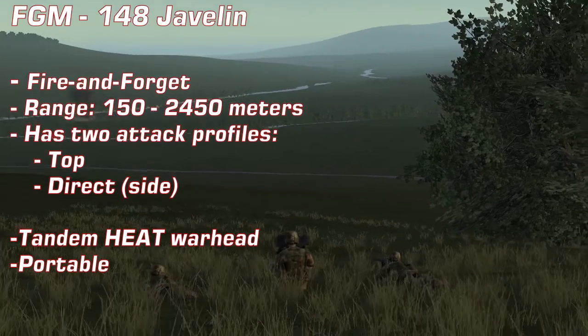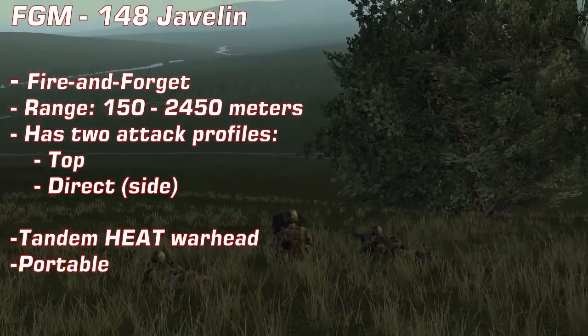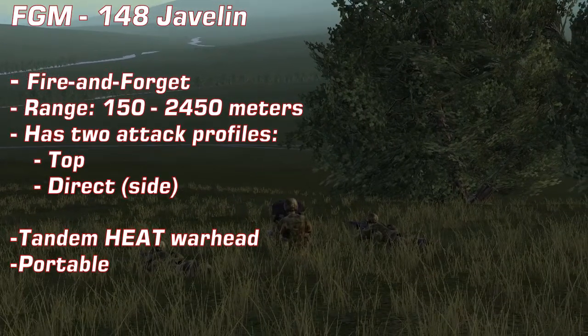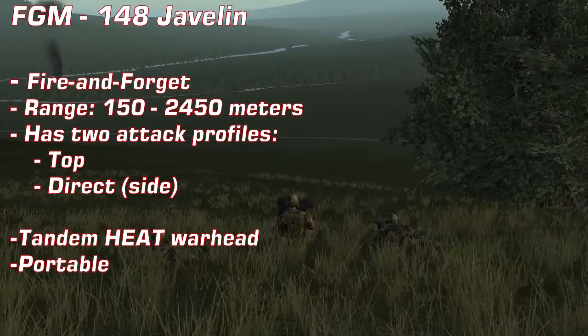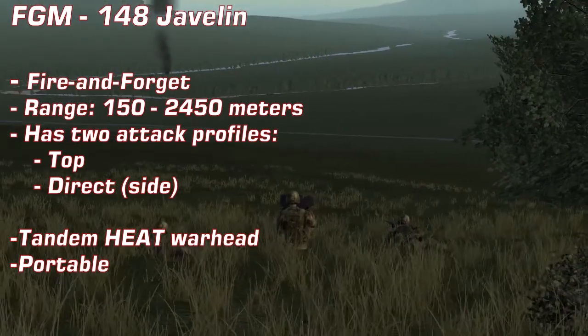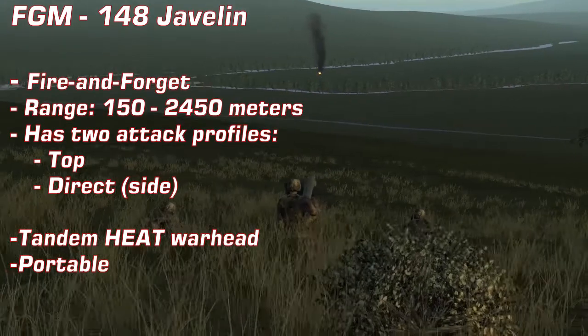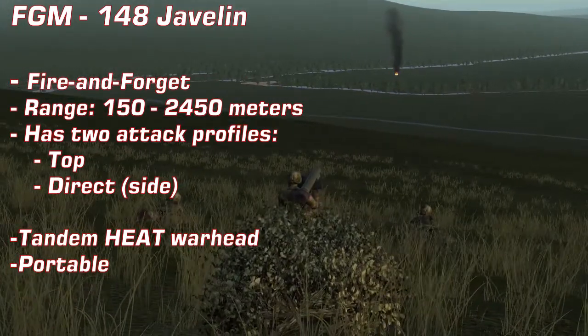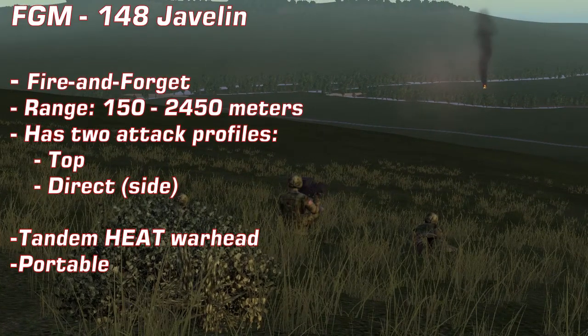The Javelin has two attack profiles: a dive from high altitude attacking the weaker parts of the armor, and from a shallow dive known as direct, in case the top attack flight profile is unsuitable. The Javelin utilizes a tandem HEAT warhead to defeat advanced armor technology. It is a portable weapon and lighter than guided missile platforms with a separate launcher to carry.